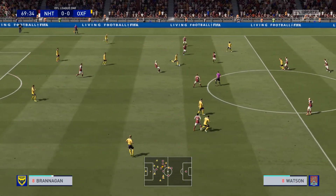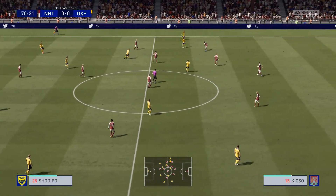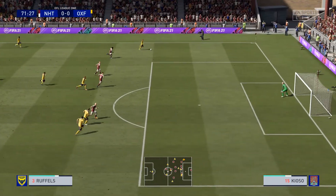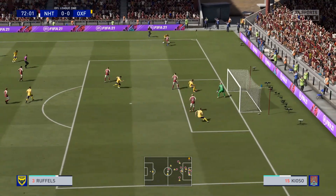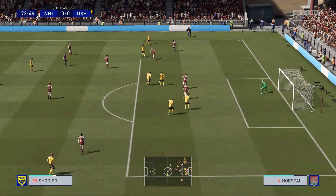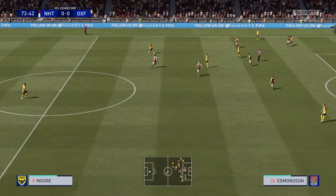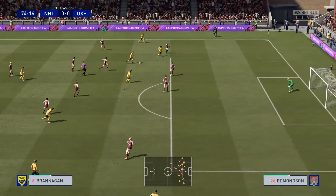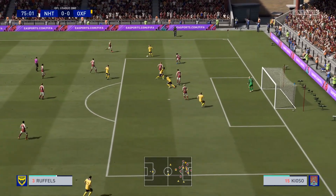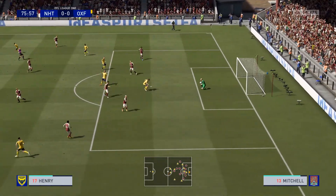Brannigan. Matty Taylor. Brannigan — still pushing for the goal that would put them ahead, but not forcing it. Options in the middle — and it goes wide. Straightforward piece of goalkeeping.